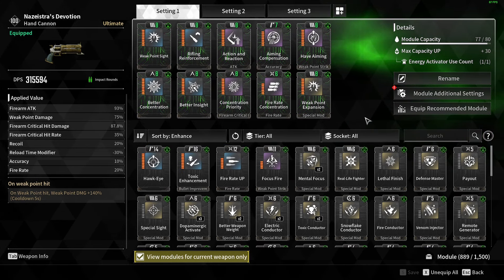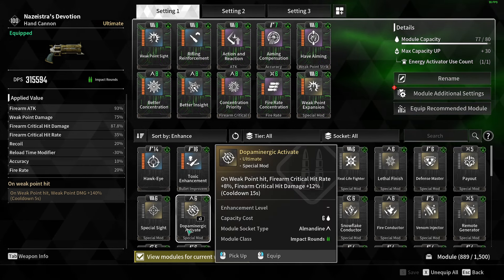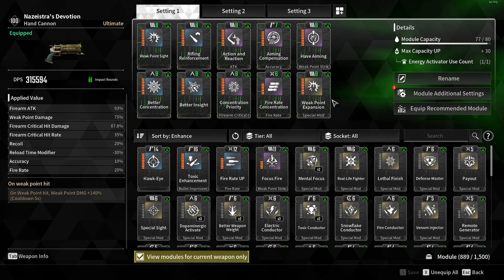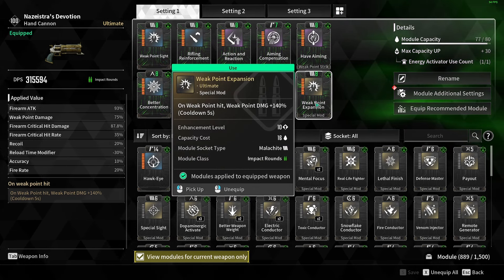But if you wanted to, you could swap it out for different things like Pay Out or this one right here, which is pretty much the Crit version. But I prefer Weak Point Expansion because if you hit the Weak Points, you're going to be doing a lot more damage in general with this one.